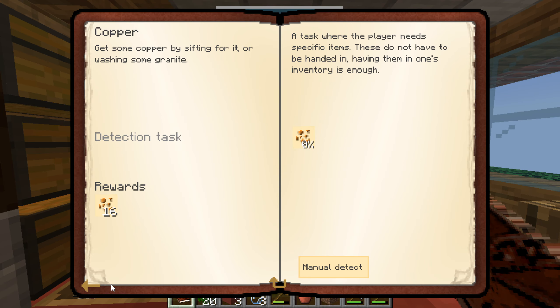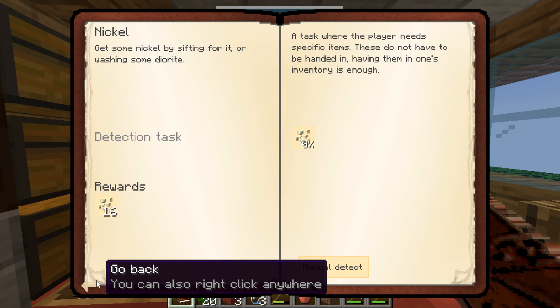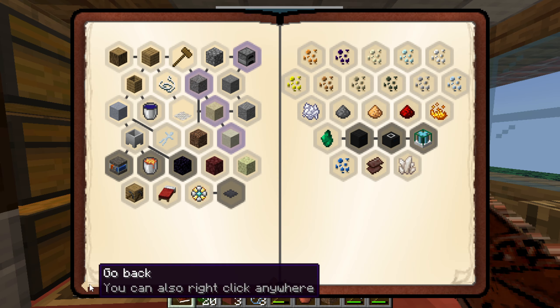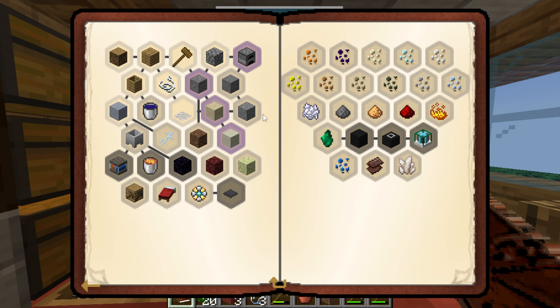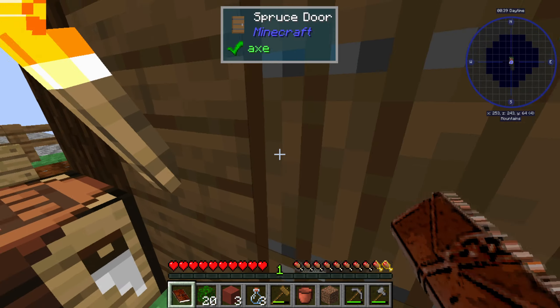Like 'get lead,' 'get nickel' — I think it should all just be one quest: sift gravel, sand, and dust to get these resources, instead of having them all be separate. But that's fine.